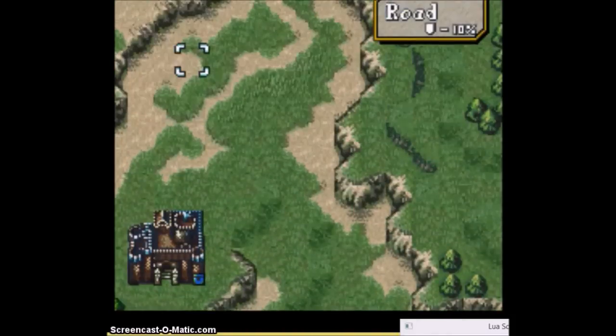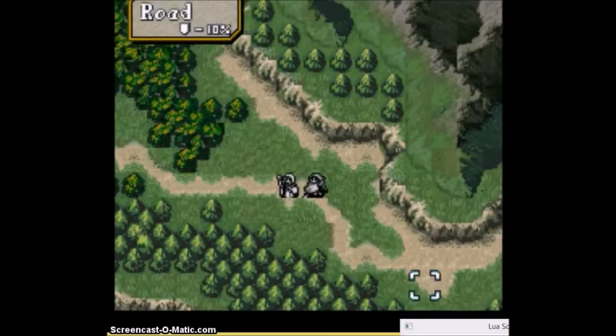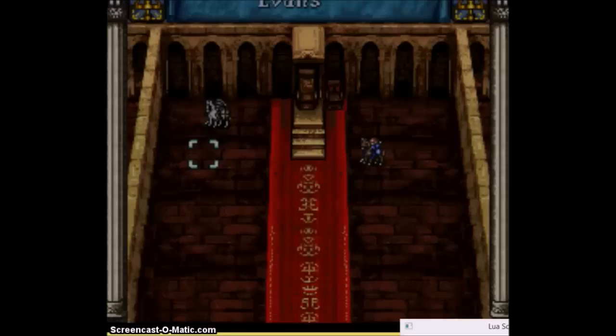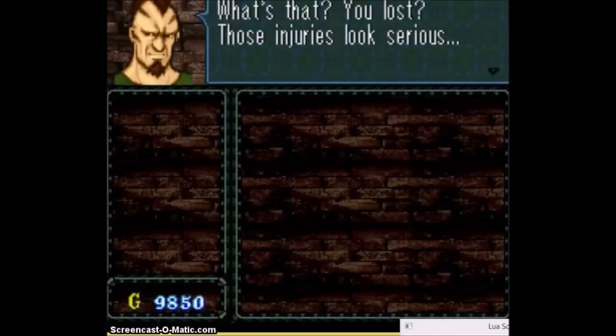I need to clear it quickly, but with only that tiny group you see up there, as well as Lachesis and her knights later on, to clear the path to Sigurd so that I can seize as early as possible. And this is difficult for many reasons.